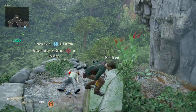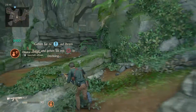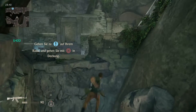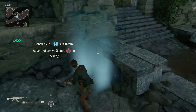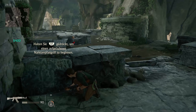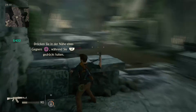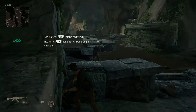Ich will erst Munition, danke sehr. In Deckung gehen, ja, alles klar. Rieselwäschgranate - so oft wie ich hier falsche Tasten drücke, das ist echt Wahnsinn. Okay, in Deckung. Halten Sie L1 gedrückt, um einen Nahkampf aufzuladen. Was?